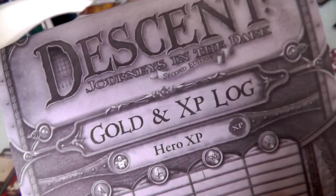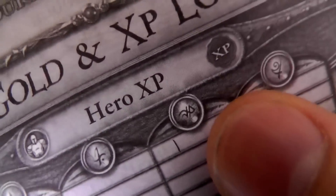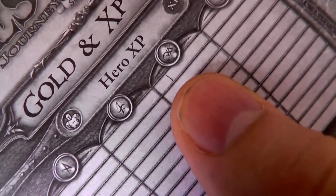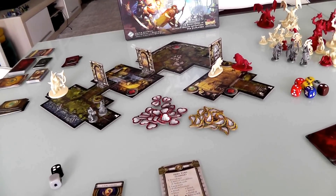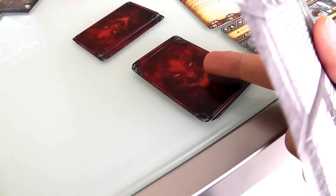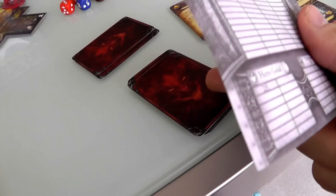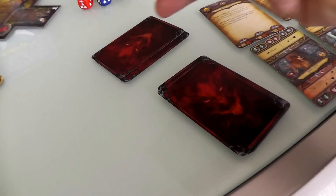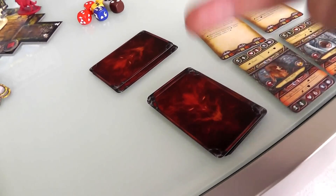That is tracked in our hero and XP log using each character's symbol. The halfling has one experience point saved. The overlord also levels up — they always have a base deck of 15 cards, and over time can add more cards or take others out, like a slow deck builder. The overlord also spent an experience point to buy a new ability.